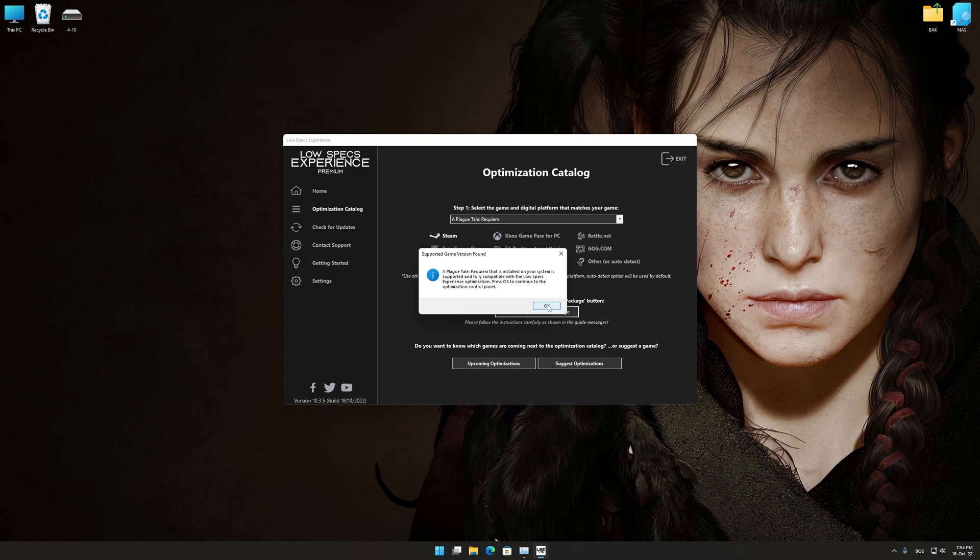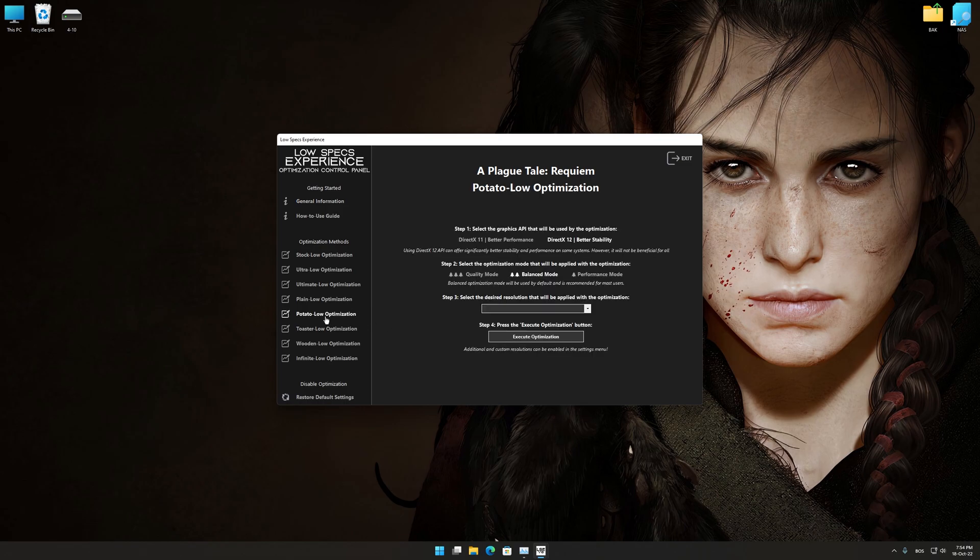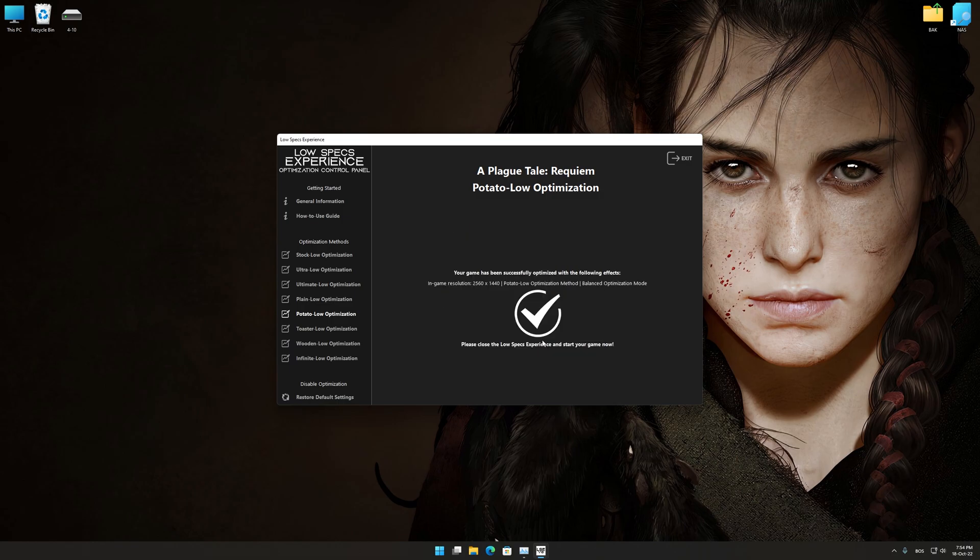Low Specs Experience will now automatically check if the game version currently installed is supported by this optimization. If it is, press OK and the optimization control panel will load. When the optimization control panel loads, simply select the optimization presets and the resolution you would like to render your game at. This is something you will need to experiment on your own in order to see what works for your system the best. Once you decide which optimization presets and resolution you are going to use, press the Execute Optimization button, and then start your game.